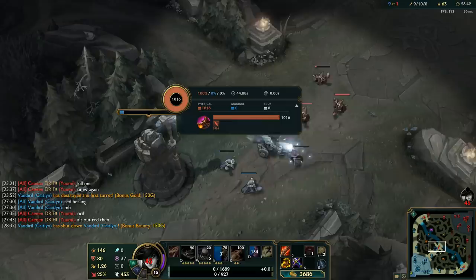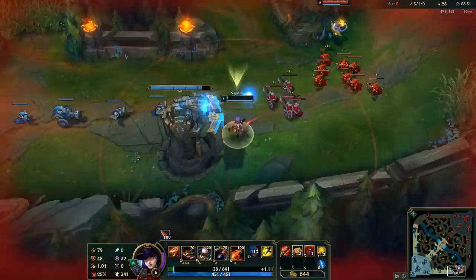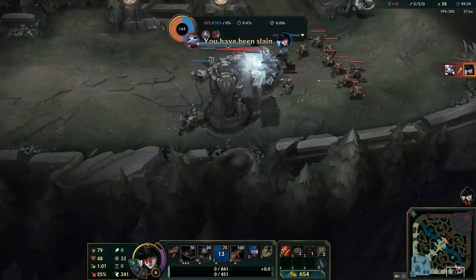But what happens when the enemy attacks me and then I do the same? Well, I still die. The enemy gets the gold, but only the shutdown gold — I basically prevented him from getting the base gold for the kill. And in the scoreboard you can also see that the kill wasn't granted to the enemy.